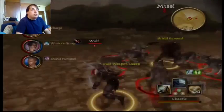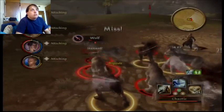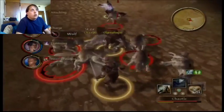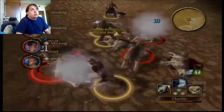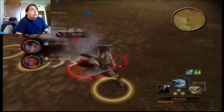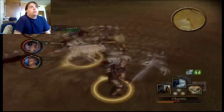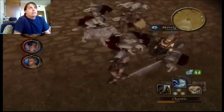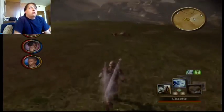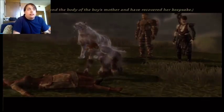I'm going to heal Alistair because he's going to die if I don't. Alistair, please don't die this time — he's getting hit by all the wolves. All the wolves decided to attack him at once, because logic I suppose. Hey look, now they're all dead — hopefully so is Alistair, because they're all dead. So this is the boy's mother. You find her keepsake and then you go turn it in.